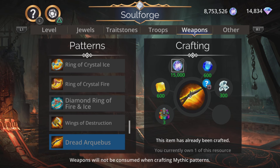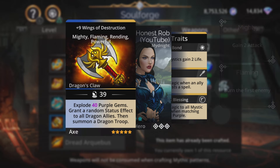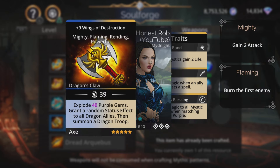Wings of Destruction - explode magic plus one purple gems, grant a random status effect to all dragon allies, then summon a dragon troop. I do like the explodey summony weapons - grant a random status effect as well. Very nice indeed. I love these kind of things.